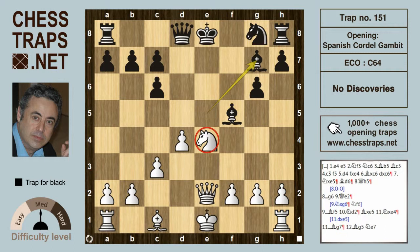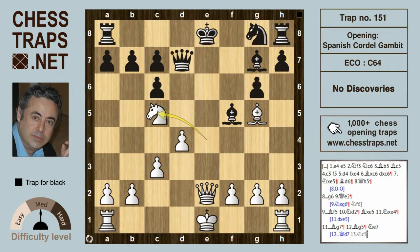However, white really doesn't have any decent discoveries — there's absolutely nothing. Black is a piece up. If white were to try Bishop g5, hitting the Queen, perhaps trying to drive it to a square like d7, which would allow a nice discovered attack with Knight to c5 check, then white would be winning. But after Bishop g5, black can simply play Knight to e7.